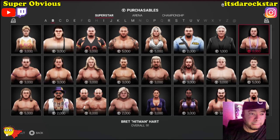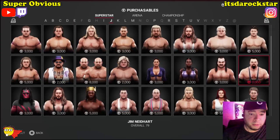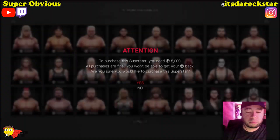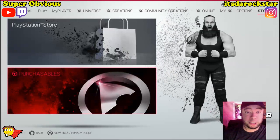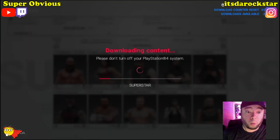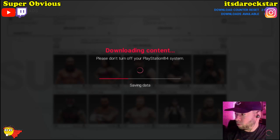Alright, let's see - Bret Hart. I bought him, we should be good. It's working! It's taking a little bit guys - it's the first character ever downloaded on this.